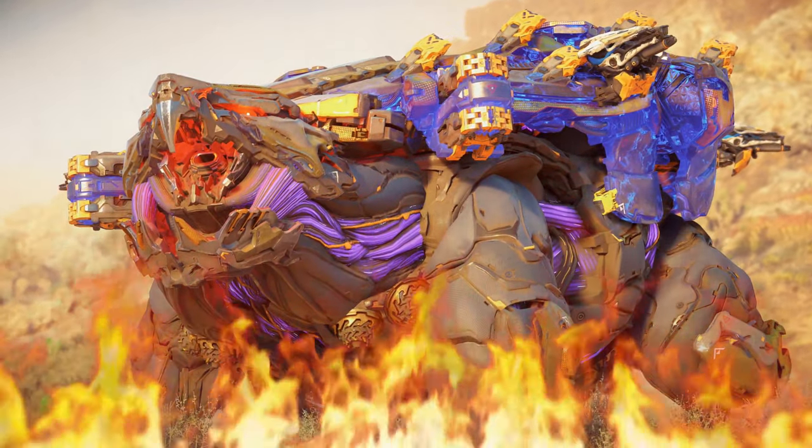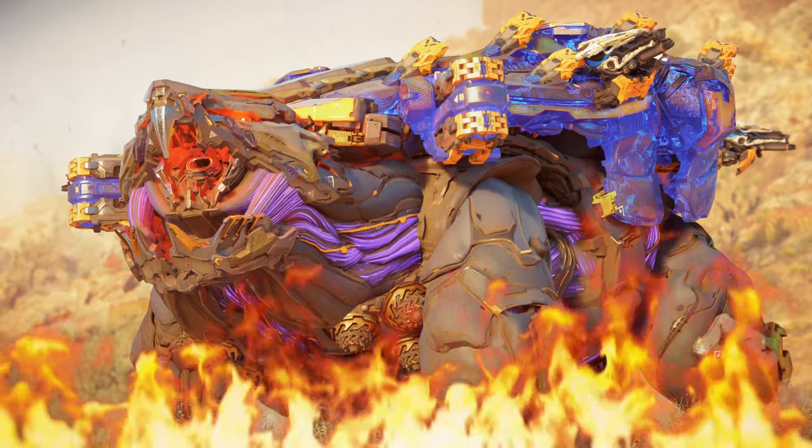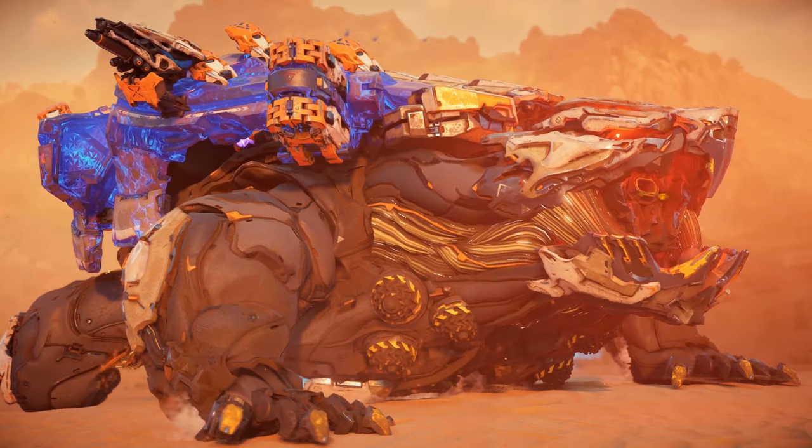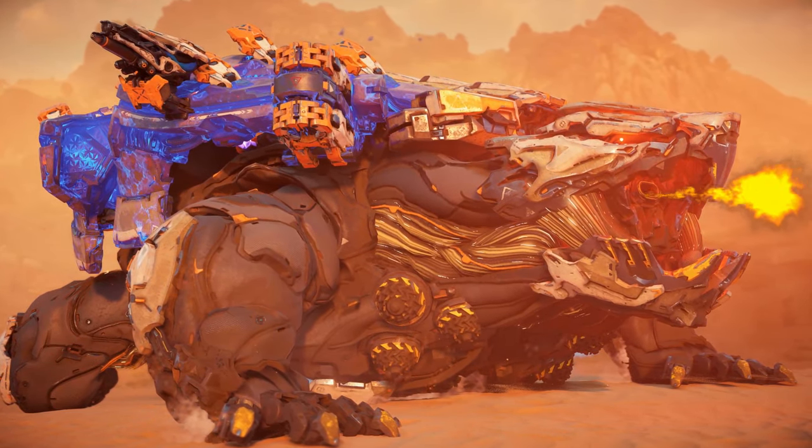I believe Guerrilla placed this all in the game on purpose to tease yet another machine variant coming to future DLC: the Fire Shell Snapper. If the DLC really is slated to take us to the Burning Shores, what would be more fitting than a giant flame-spitting desert tortoise? I myself think it would be pretty darn awesome. What do you think?